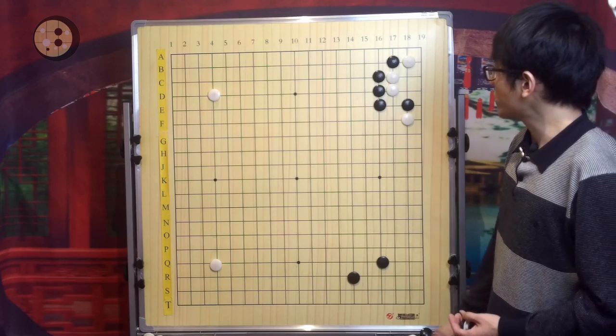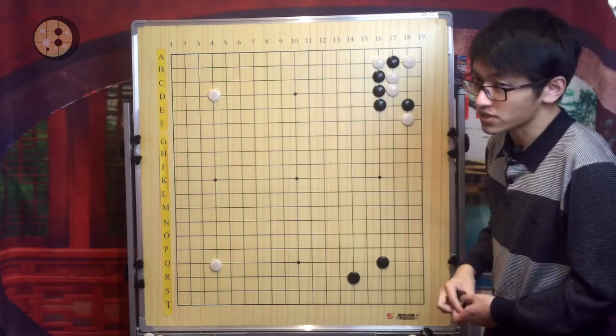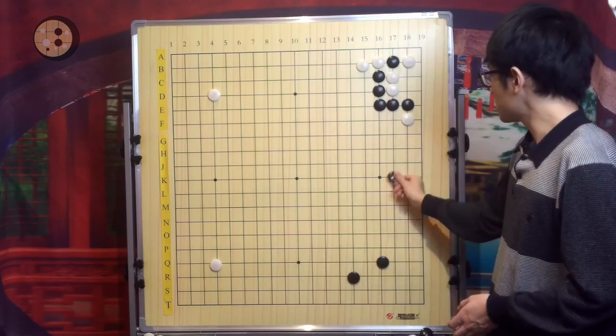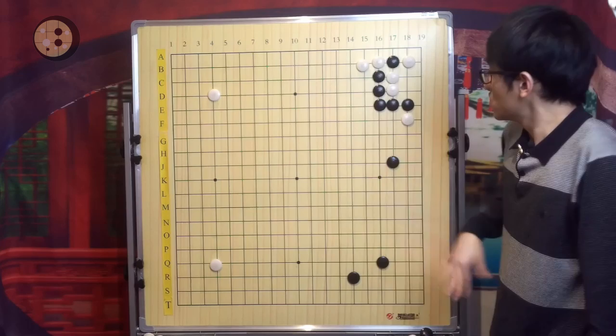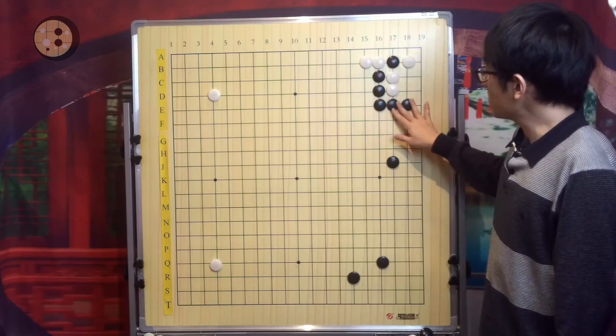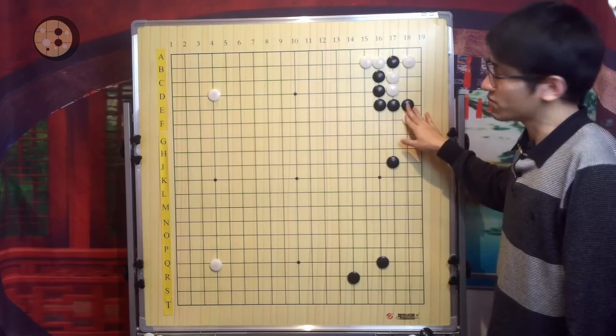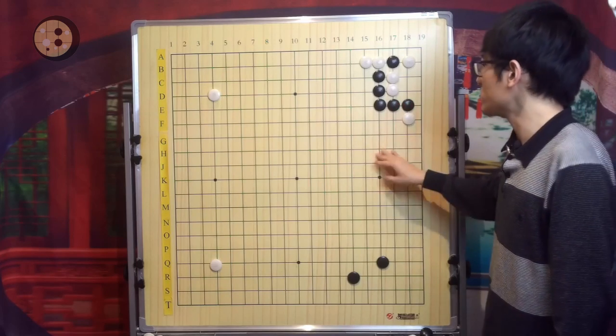White will have two responses. One is the simple response: White extends and Black extends. It seems that Black cuts this White stone off, which looks very good for Black, but actually it is playable for both sides.